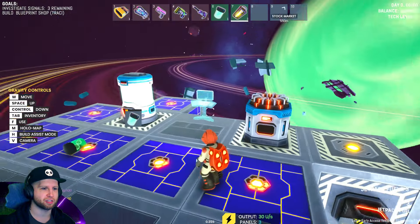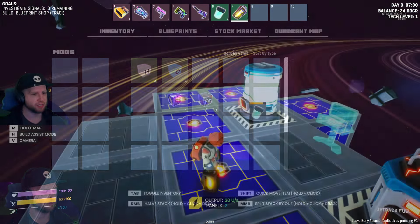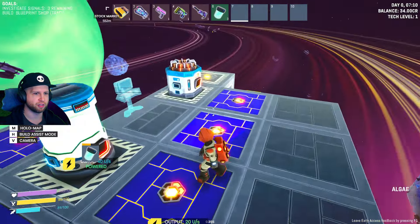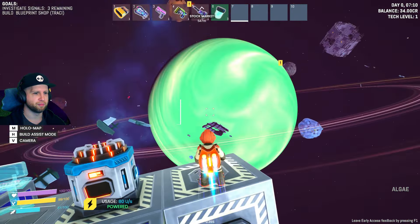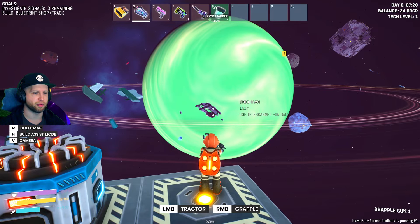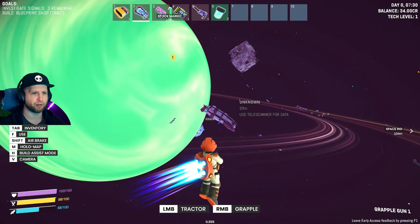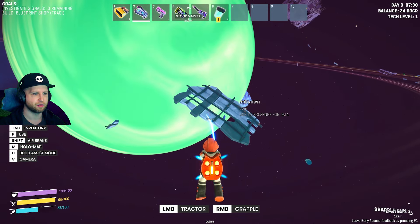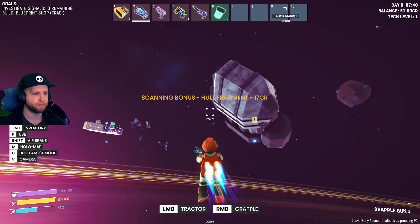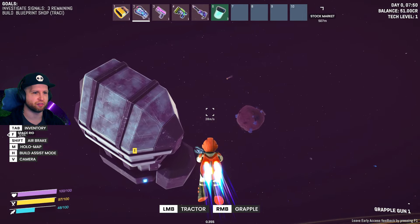Let me use the grapple so I can fly around - whoa that was weird. I just wanted to swap the camera to the corner so you can see the fuel going on. Let's see - right click to pull myself. Whoa, okay I go through fuel pretty quick actually. Use telescanner for data. I think we should check this out just to get a sneak peek of what's around.